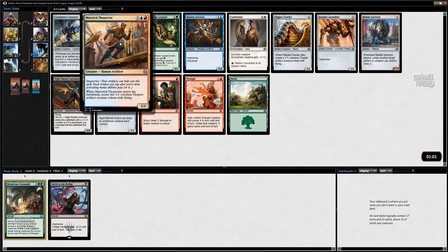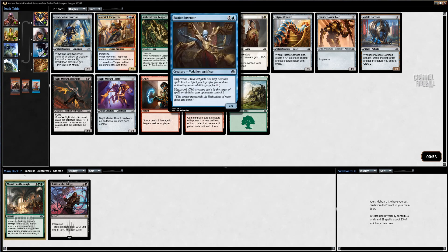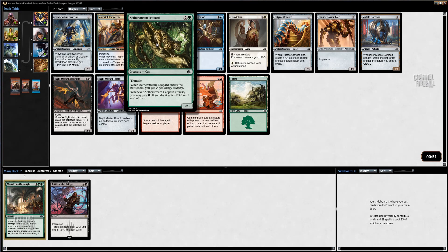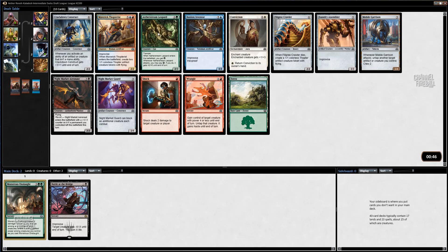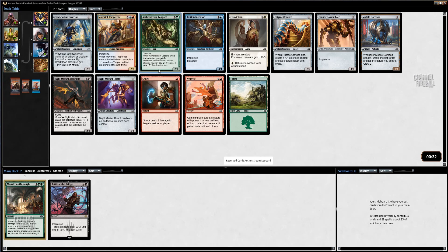Leopard is good. Thopterus is very, very good, but obviously it's not exactly what we're looking for right now. Doesn't mean I'm 0% to take it. I'm pretty sure I'm going to take the Leopard though. It's kind of weird because you really have to have other energy producers for it to be actively very good. A 2-3 for 3 is obviously not great, but even just triggering once is good, and if you have more energy — a 4-3 trampler for 3 is great. So I'm going to go ahead and take the Leopard.